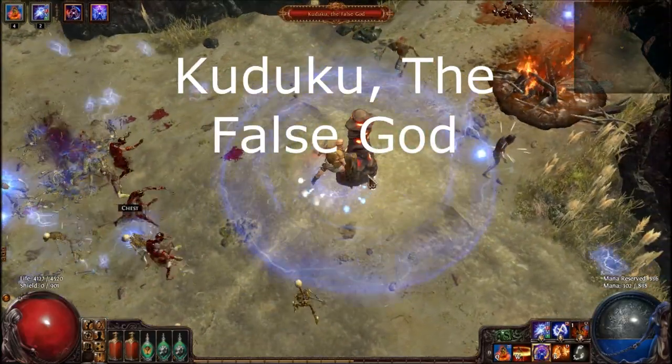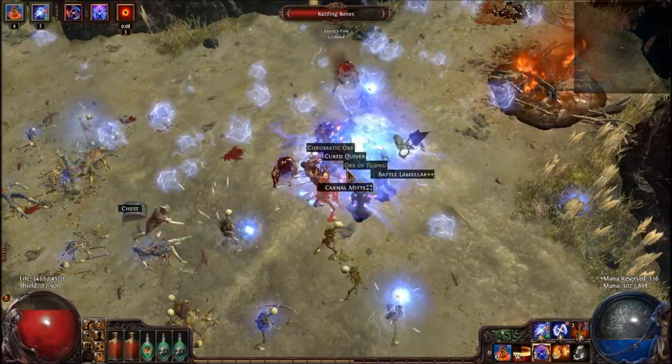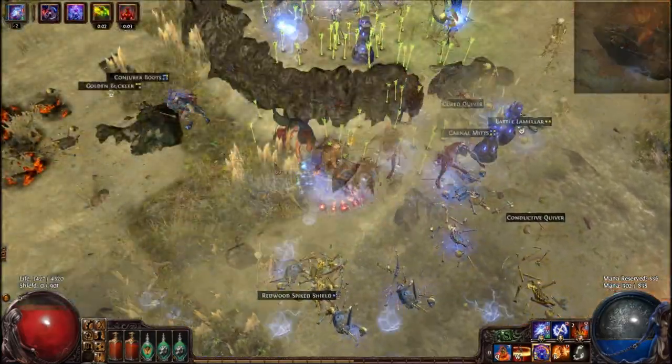The next boss is the Totem in the Ledge, which is Kaduku the False God. Many people have died to this mob in Hardcore at low levels because they are just not experienced. He will deal Spark and Lightning.